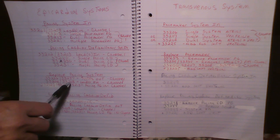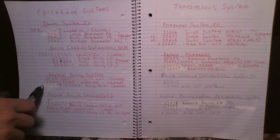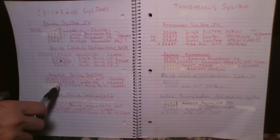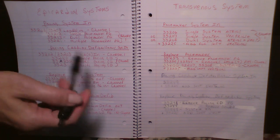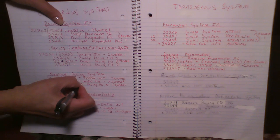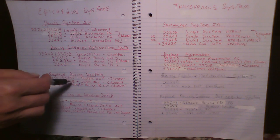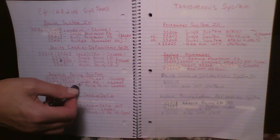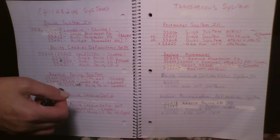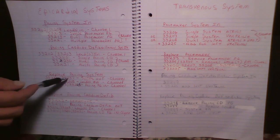To replace the epicardial pacemaker system, you use 33202 or 33203 for putting the leads in for the replacement system, and then you choose one of 33212, 33213, or 33221 for the pulse generator. So to replace the epicardial pacemaker system you have three codes total, choosing one from each line.